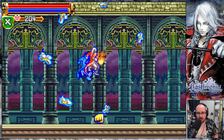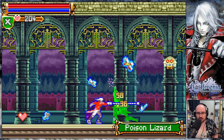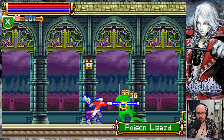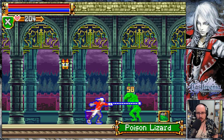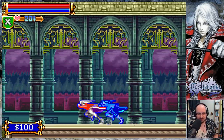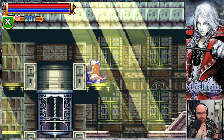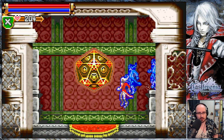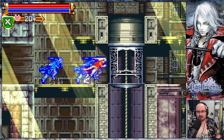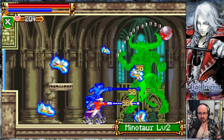Considering the fact on this side there was that door in the ground. That's pretty much our goal at this point, isn't it? Castle drawing — we're still getting more furniture all the time. Is that a boss room? Boss after boss.